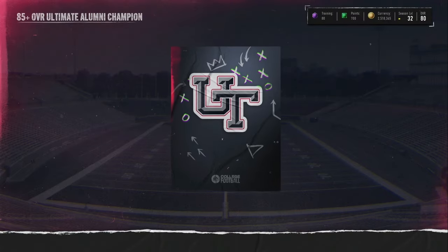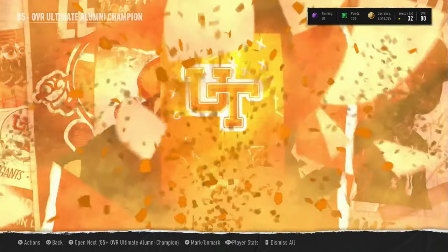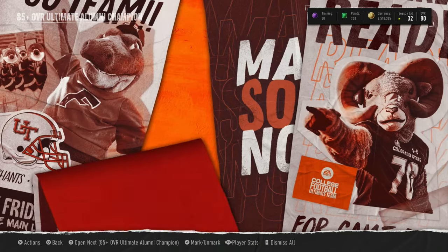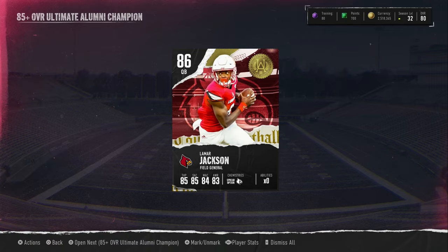First one — we get Mike Evans. I'm not mad about that, but the card's gonna lose value. DePaul is gonna be the card popping up next — never mind, that's Miles Garrett. I'll take Miles Garrett. Miles Garrett is actually a profit for me since I bought the cards for a little bit cheaper, around 40k.